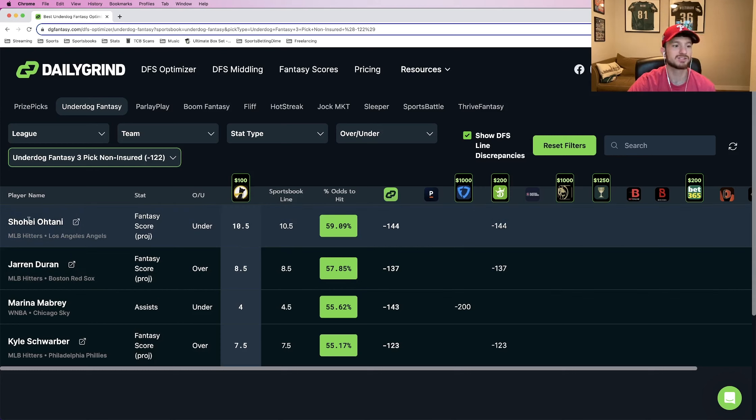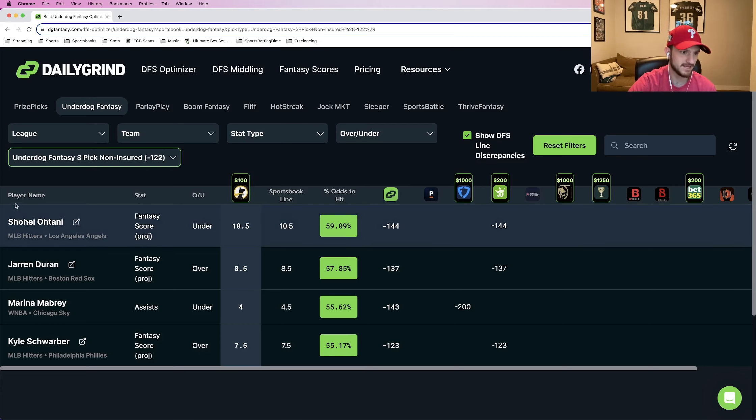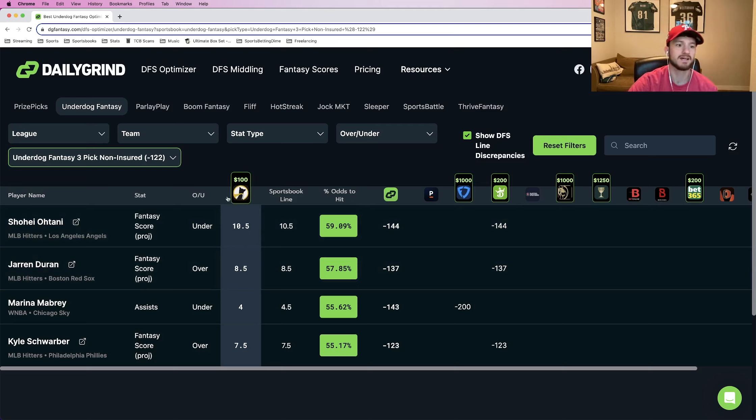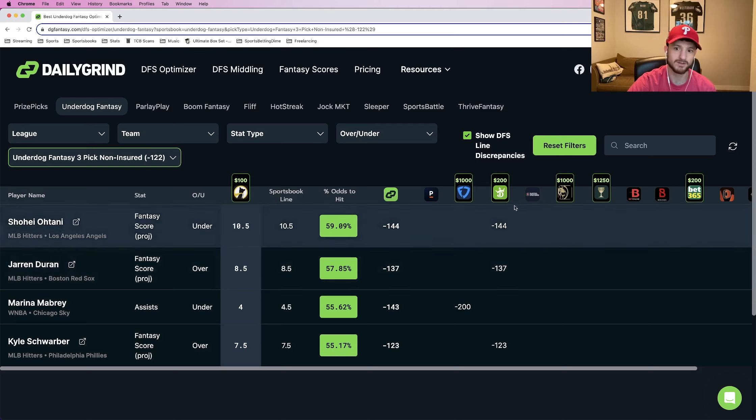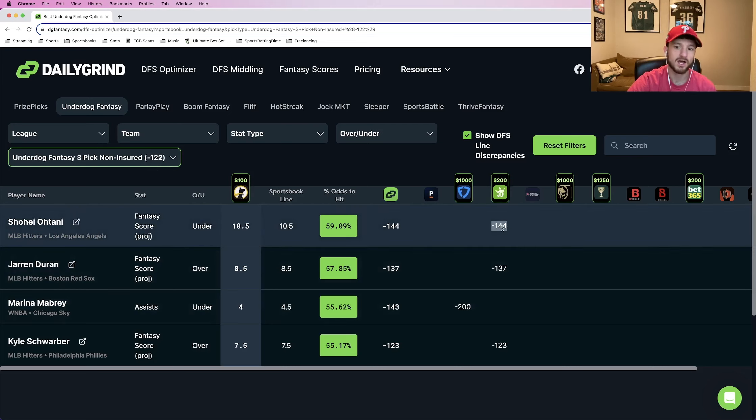Our first leg — and this is going to be very scary — is Shohei Ohtani. We're taking his fantasy score and we're taking him to go under 10.5. When you're using the DFS Optimizer on Daily Grind Fantasy, it's easy to understand: player name, stat, over/under, and the Underdog line. So Ohtani under 10.5 fantasy score. The reason this is a play is because the implied odds that Underdog gives us is minus 122, while DraftKings prices this at minus 144 — converting to a winning percentage of just below 60%. We're getting a payout equating to minus 122 odds, but this really should be priced at minus 144 according to DraftKings and DGF Fantasy's own calculated lines.